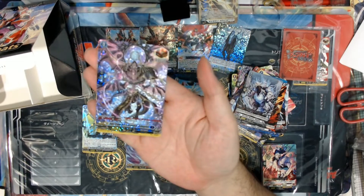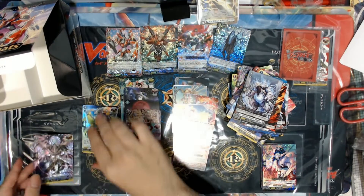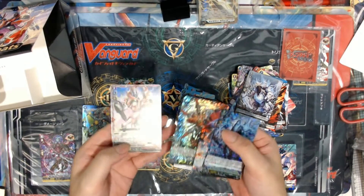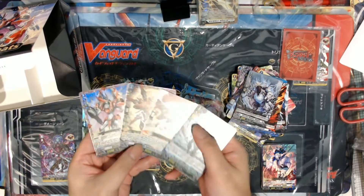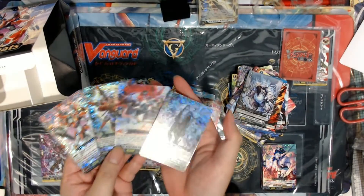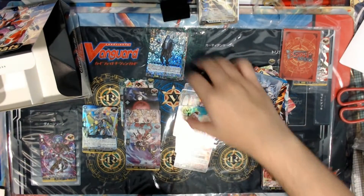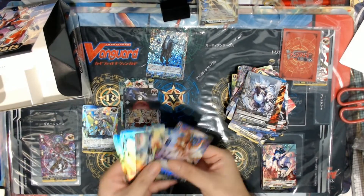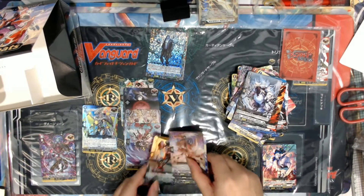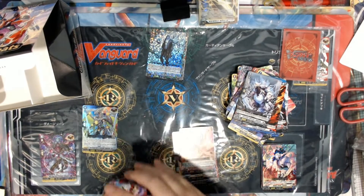And that's the result of one box. Here's our SP — the over trigger SP. We have Valiente, Eden, Argalord, and Zolda. That's four triple rares, five double rares, and five hollows. So the rarity is similar to the Japanese edition.